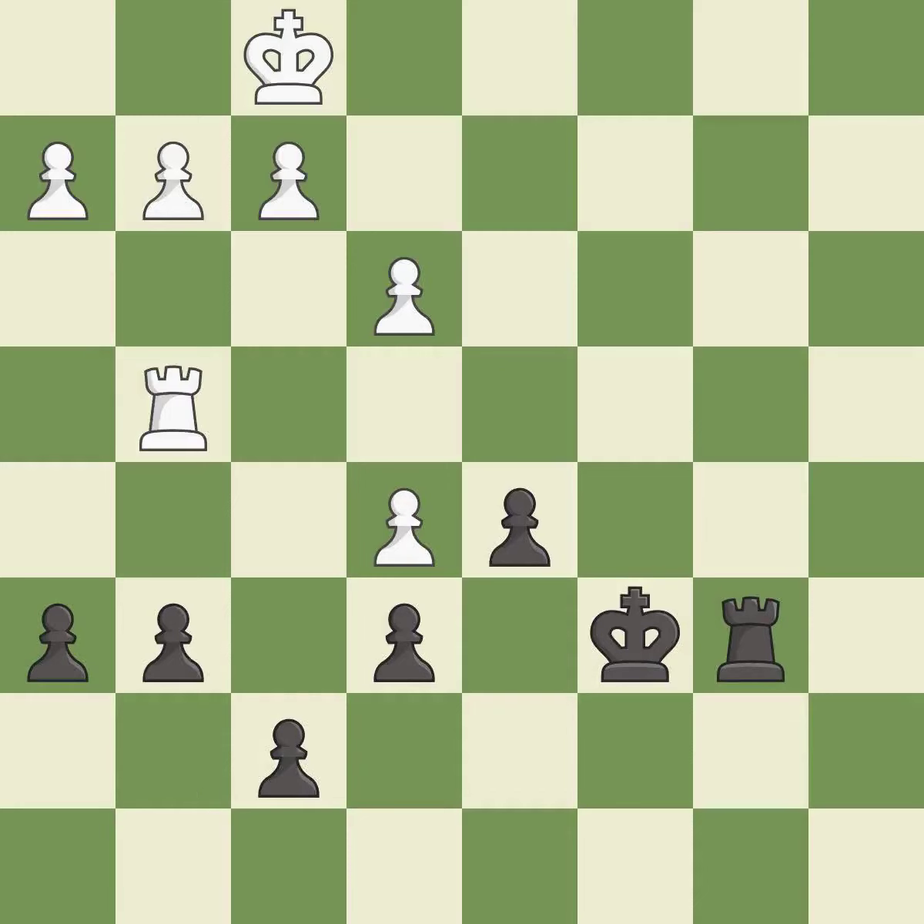This move puts the pawn on a safer square. This is the strongest option. This defends a pawn that was under attack and had no defenders. It is excellent.